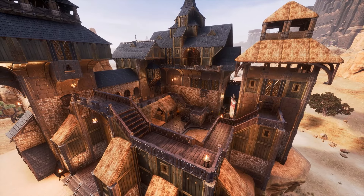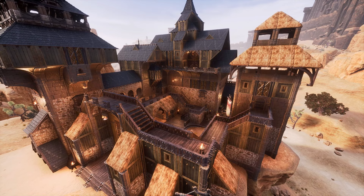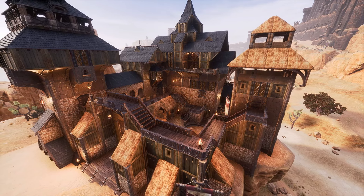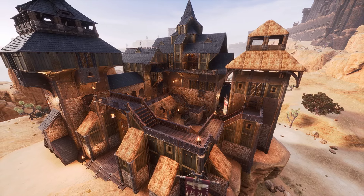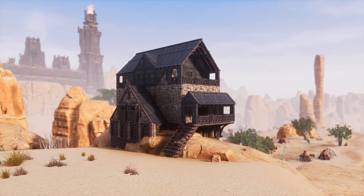Numidian is a top tier set, and by mixing it with other sets, it only gets better. I aim for medieval palettes with Arena, Numidian and Insulated Wood, but it can also work with Aesir, Frontier, Yamatai, Stable, and plenty more.